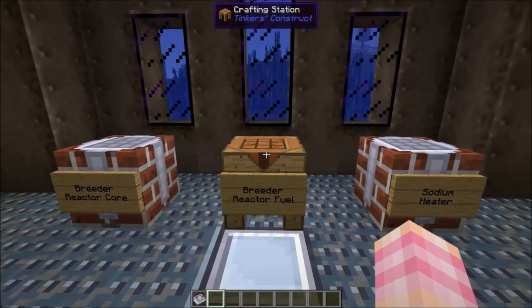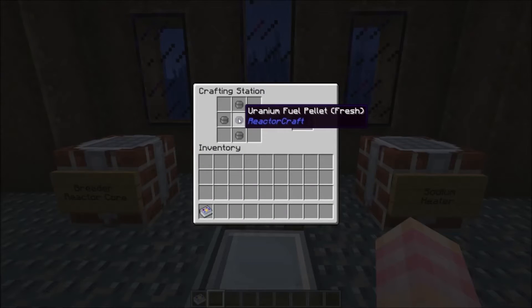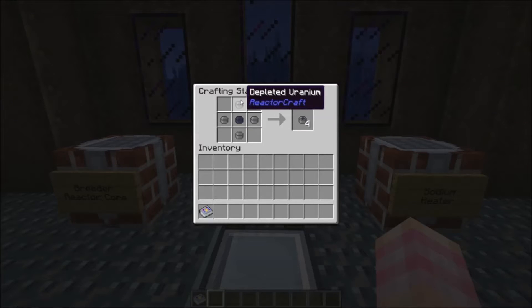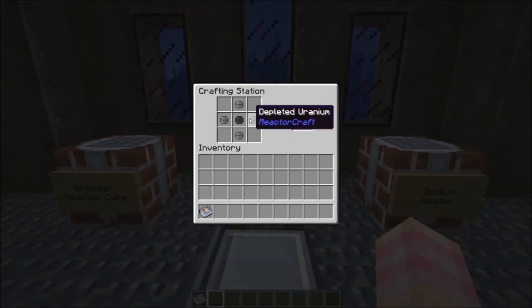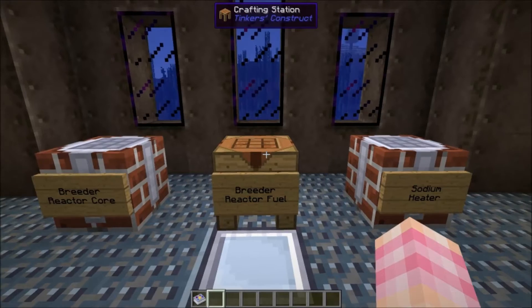Then we're going to need breeder reactor fuel. Breeder reactor fuel is simply a fresh uranium fuel pellet with four depleted uranium pellets around it, and that gives you four breeder reactor fuel at 0% converted. The breeder reactor is a way for you to take that depleted uranium — one of the outputs from your fission reactors — and turn it into something useful again. You won't need a breeder reactor until you've accumulated a certain amount of depleted uranium and want to make something better. This eventually produces plutonium.